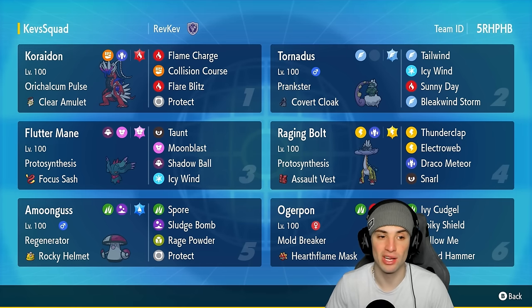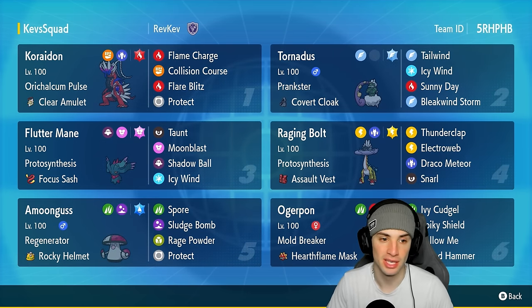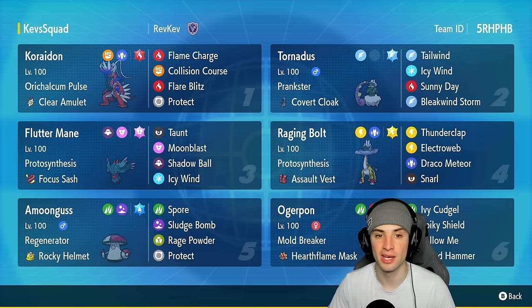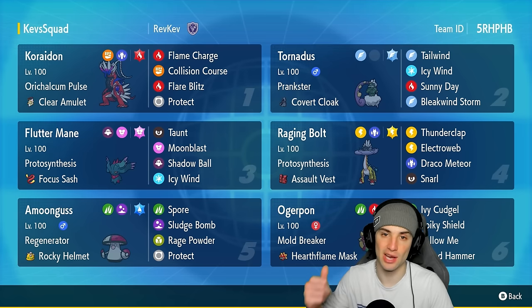Koraidon is in the top left hand corner rocking Orichalcum Pulse, its signature ability, which is absolutely insane — it drops the sun every time it steps onto the field, and furthermore it gives Koraidon a physical attack boost within the sun, so this thing's hitting like a truck at all times. It's got Clear Amulet as its item, arguably the best item for Koraidon, and it's got Flame Charge, Collision Course, Flare Blitz, and Protect. Another pokemon that is going to be a staple next to Koraidon on this team is Tornadus.